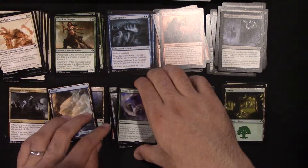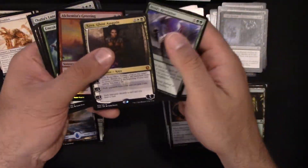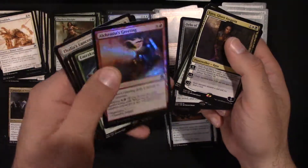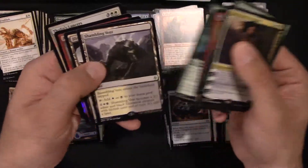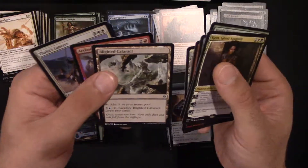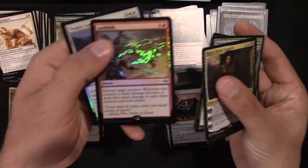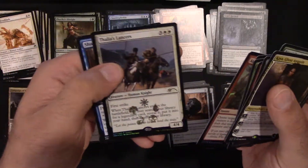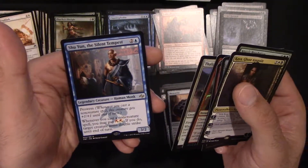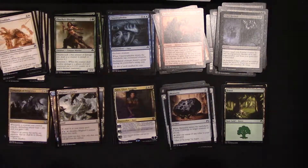Alright, so our best cards: Nissa's Revelation, Orbs of Warding, Kaya Ghost Assassin is the best one — that's a $10 hit. We've also got the Foil Alchemist's Greeting, Emrakul's Evangel, Shambling Vent, Blighted Cataract, Arc Bond foil, Thalia's Lancers, and Shu Yun the Silent Tempest. Thank you very much for watching this video. I hope you enjoyed it. I'll see you all next time.